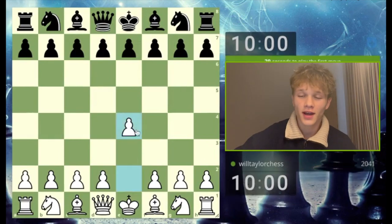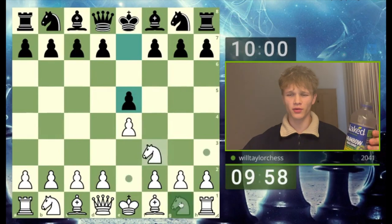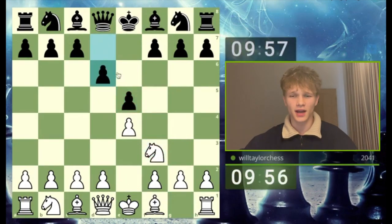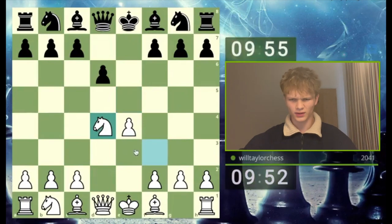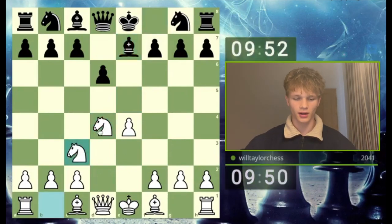Hello, welcome back to another game. Today playing e4, and we're going to see what black plays. We'll take this point — all book theory — knight c3, and we've got both knights developed with a nice central pawn.